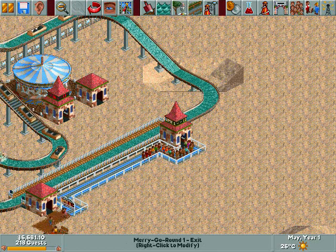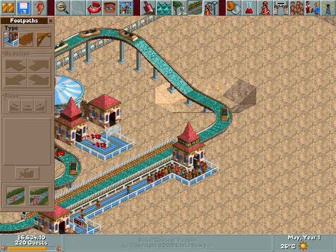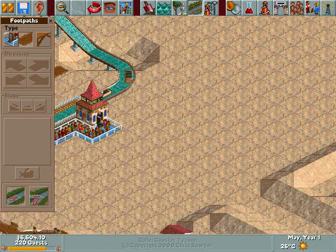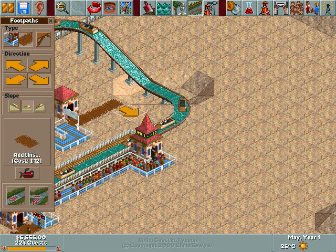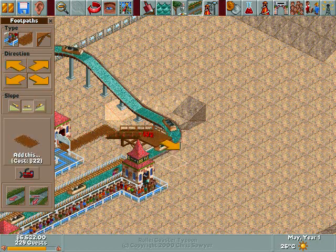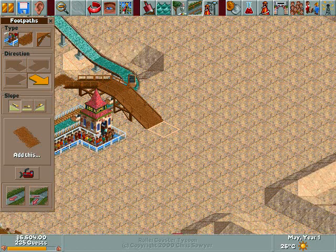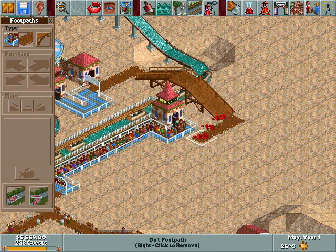To fix that problem, we're going to first build a queue line. Then we're going to build a path out like this. See the button on the lower right corner here? Just click that, make sure the arrow is pointed this way, and you get slope buttons. It's just like building a ride, except it's a path. Now that that's over with, you can click the lower left button and get back to your old mode. Nothing to it.